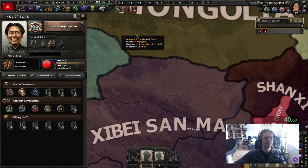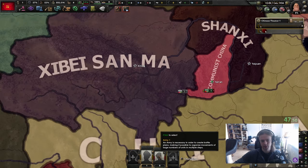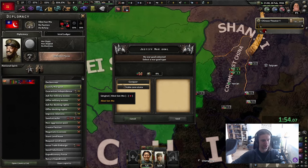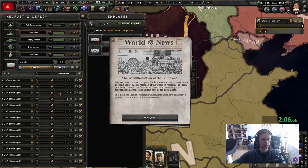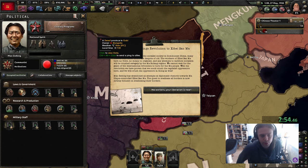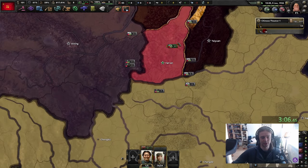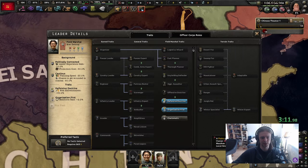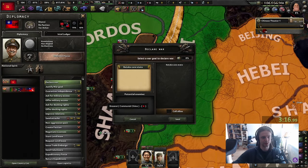Our game plan is actually fairly simple: machine tools and engineering, and we are gonna invite some foreign investors. We just want to produce a bunch more divisions. As soon as you can, you justify on Jangzi, and as soon as you can, you justify on JB Jim, and we just keep on deploying units. We're gonna get the literacy programs - finally we will have three research slots. We're gonna pick disperse industries since we'll be conquering a lot of land and the base efficiency will be extremely handy.